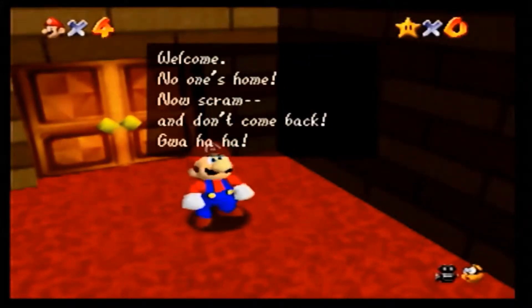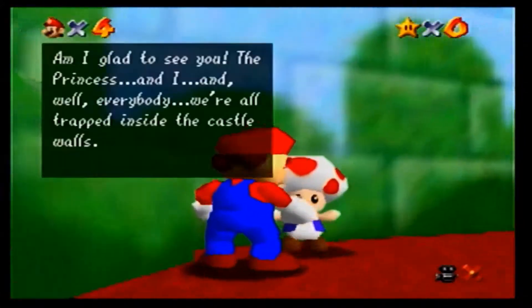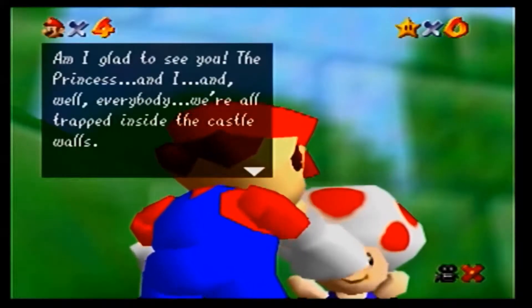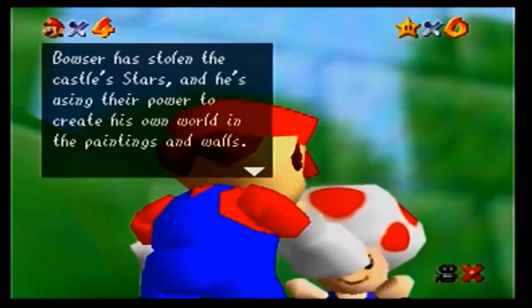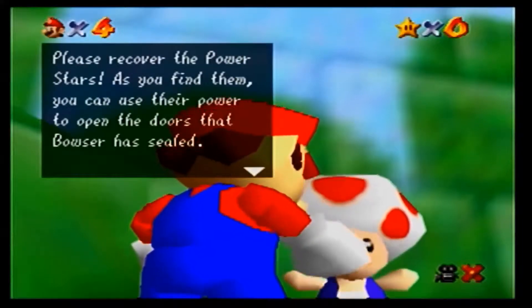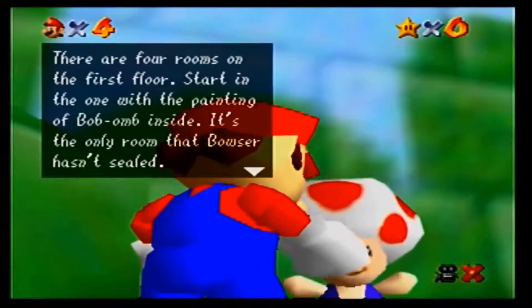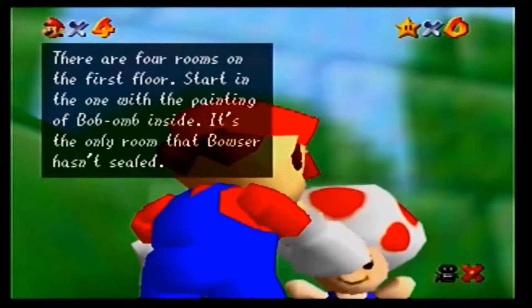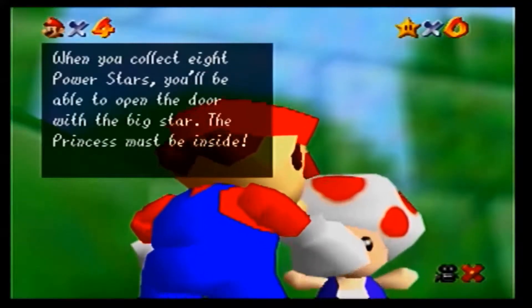Welcome, no one's home. Now scram, and don't come back. Gua-ha-ha. Who could that be? Toad! Am I glad to see you. The princess and I, and everybody, we're all trapped inside the castle walls. Bowser has stolen the castle stars and he's using their power to create his own world in the paintings and walls. Please recover the power stars. As you find them, you can use that power to open doors Bowser has sealed. There are four rooms on the first floor. Start in the one with the painting of Bob-omb inside — it's the only room that Bowser hasn't sealed. When you collect eight power stars, you'll be able to open the door with the big star. The princess must be inside.